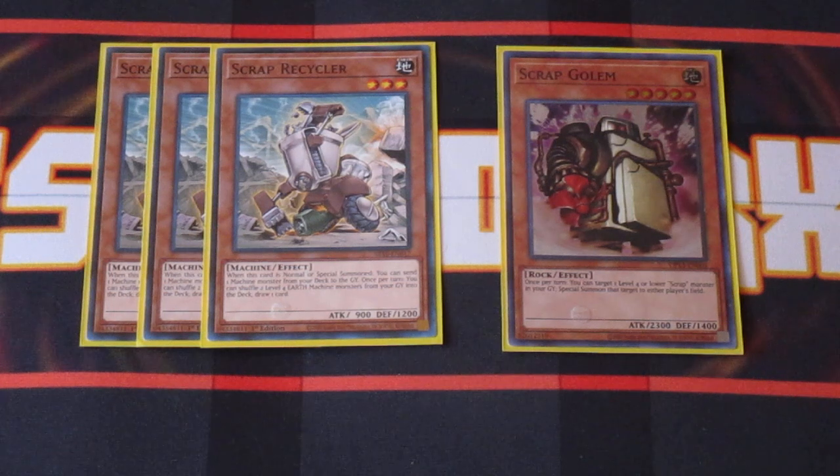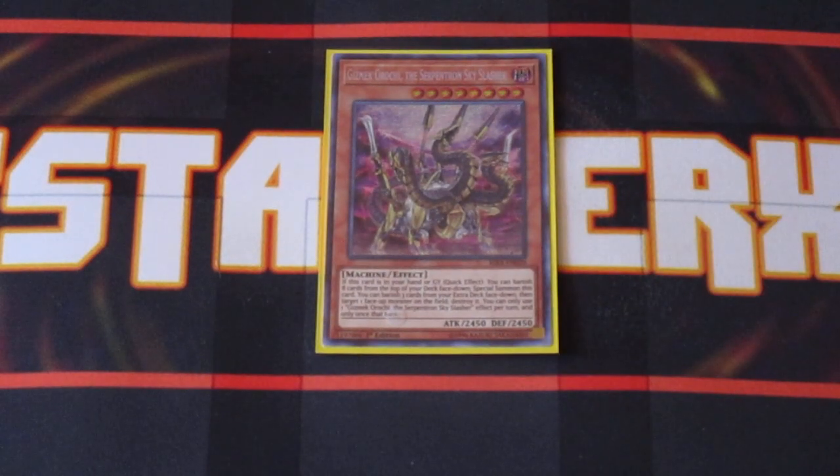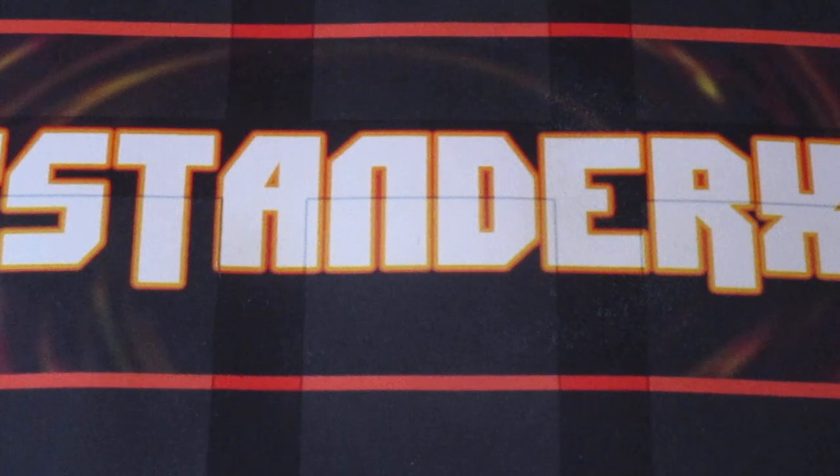Furthermore, any two level four Earth Machine monsters can be shuffled back into your deck and you can draw a card. Typically, you're not going to be relying on that effect much since the only two Earth Machines that are level four in this deck are the Gear Frames, but it's nice to have if you have a couple of Gear Frames ready to go. Gizmek Orochi — banish eight cards and you special summon him from the graveyard. It's a quick effect, which is just huge. It has another effect where you can take any three cards from your Extra Deck, banish them, and pop off one of your opponent's cards. It's a level eight, and since there are level eight monsters in the deck, it's just a natural fit, so you can go into some Rank 8 plays or get additional attack points on the board.